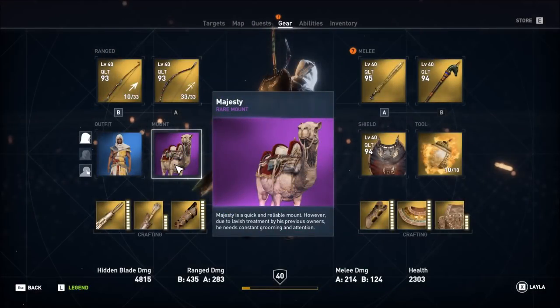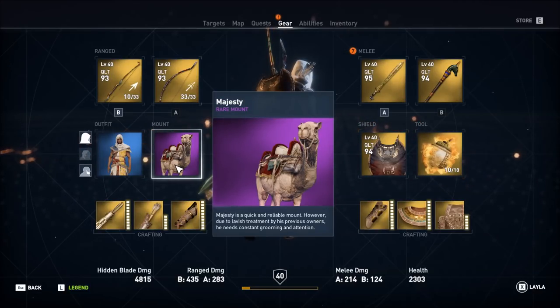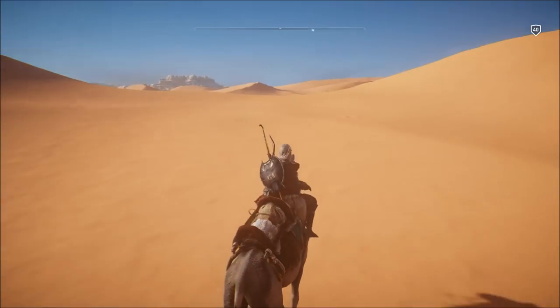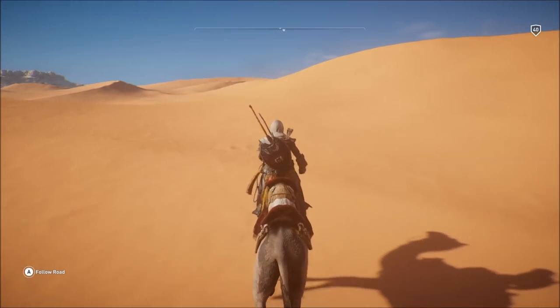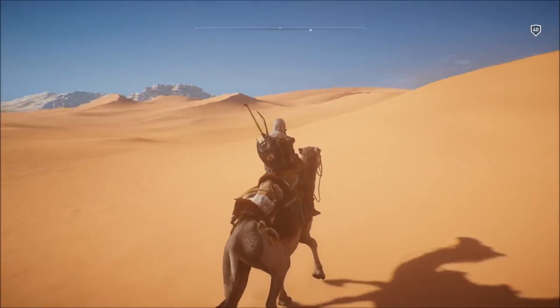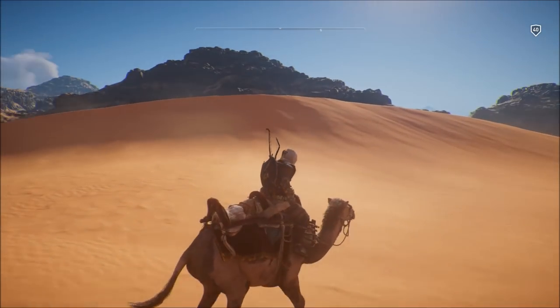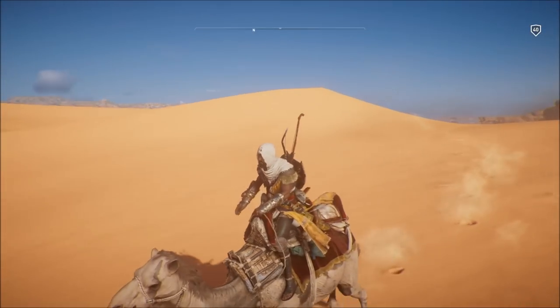In our number 5 spot, we have got Majesty, which is a rare camel that has a red saddle. To be honest, the only reason it's here is it was a bit of a dice roll, coin flip, whatever. But come on, it's better than this thing. This particular spot could be filled with anything, really, but I do like the red saddle on this camel — a rather humble little camel.